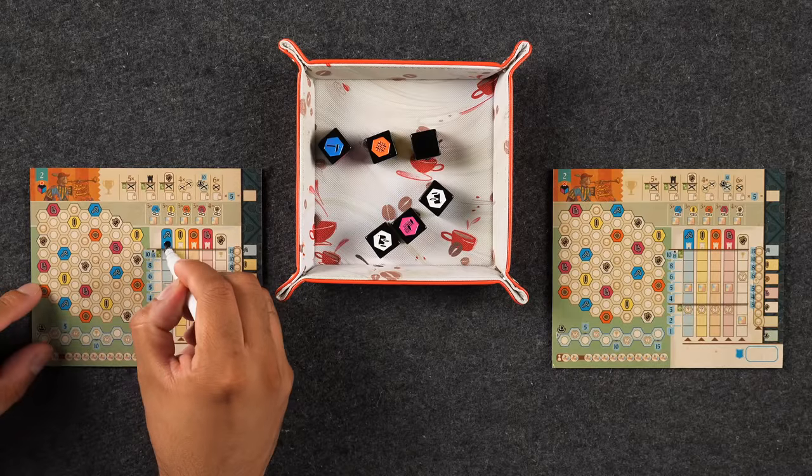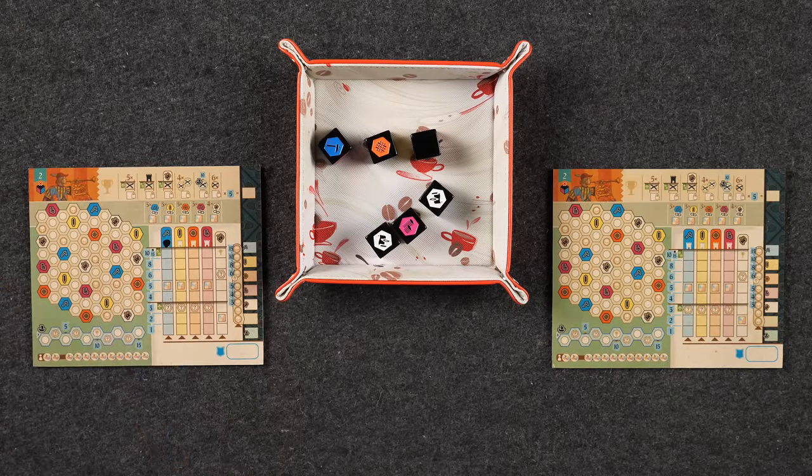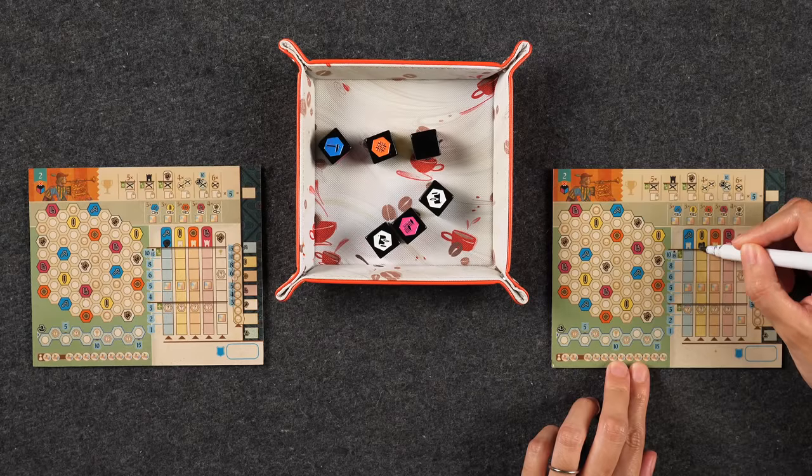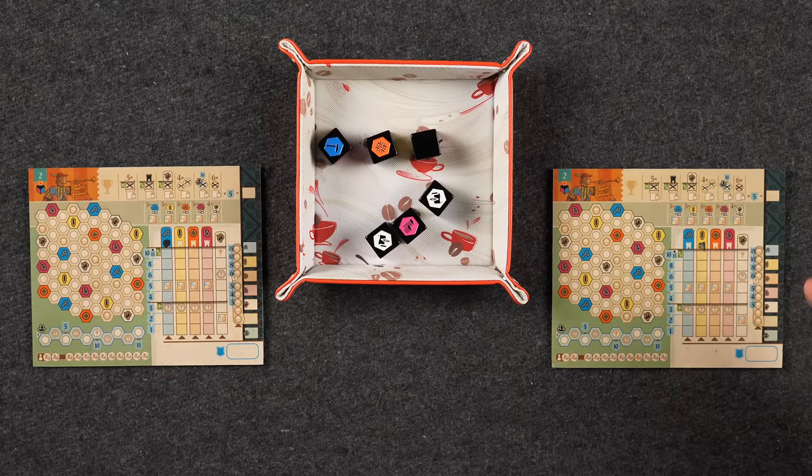We are ready to go — Monique has erased her sheet. We decided she is not ordained the first player, so we're going to Rochambeau for it. Naveen wins, so he gets the blue castle. In higher player counts, you go around the table and everybody crosses off the next available castle in color order because this is going to be the tiebreaker.